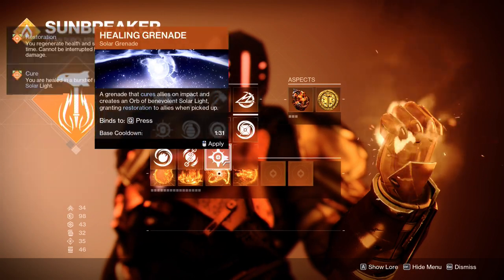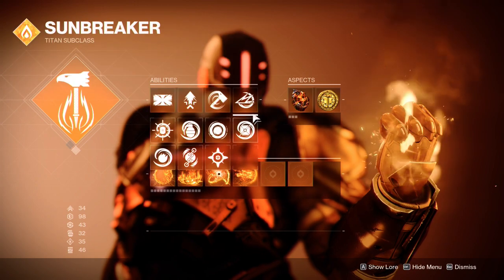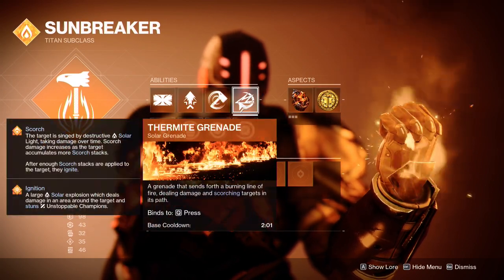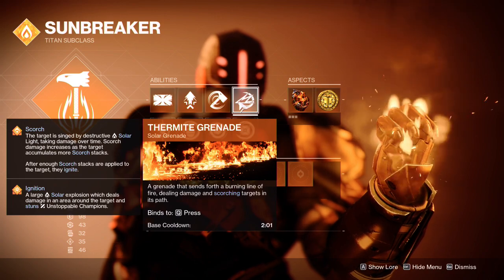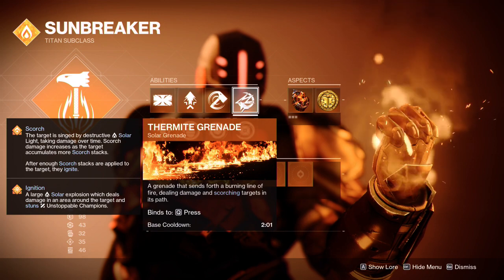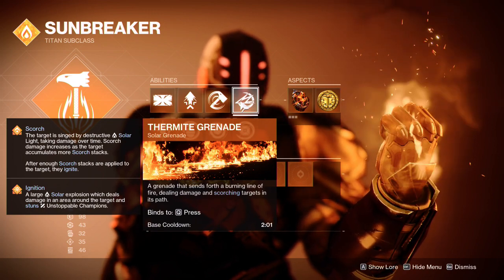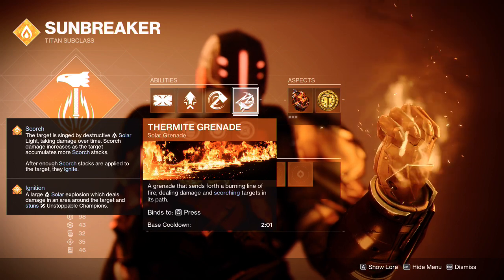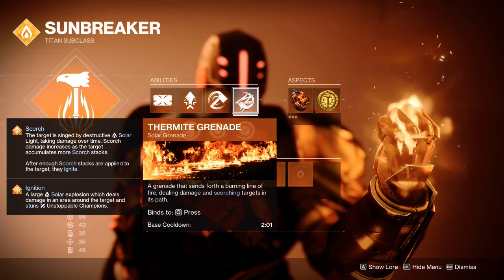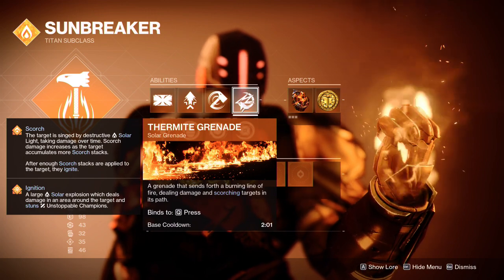For grenades, Healing Grenade is actually really popular with this build. It doubles down on smashing things with your Throwing Hammer and keeping you alive while doing so. But if you want to go with a damage grenade, there are a lot of good options. I really like Thermite — it's a wave of fire that moves forward, and it's just really on theme with Firestorm. Part of a power fantasy isn't just being powerful, but having fun and having the effect seem powerful as well, and Thermite Grenade really hits that mark.